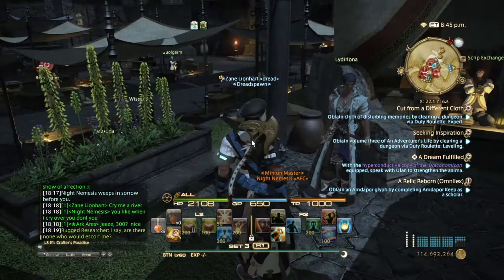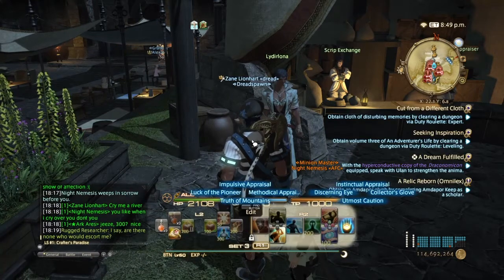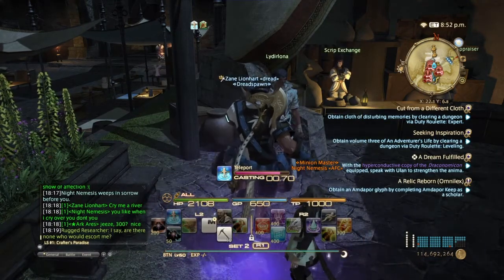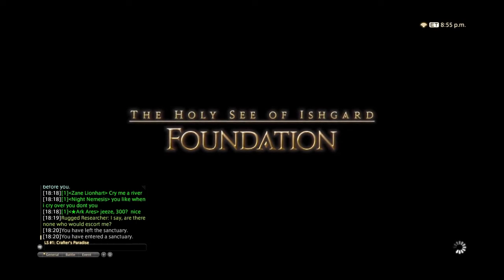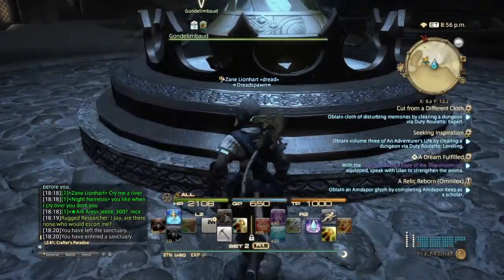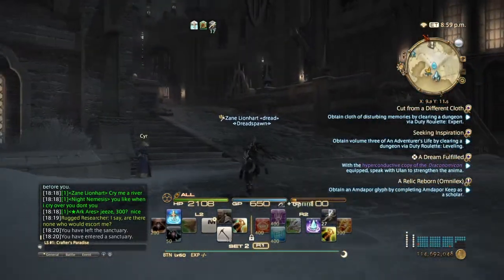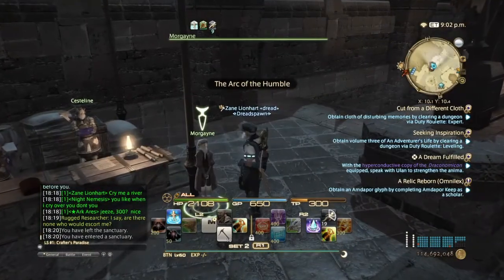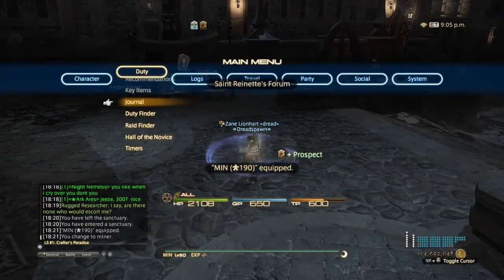When you are at a high enough level you'll come to this NPC here — she will give you the quest to unlock the collectors glove. What you need to do is go to the Foundation, and the NPC you need to talk to should be next to the left quest, so you'd want to go up the street. This NPC right here will give you the ability: Collector's Glove.